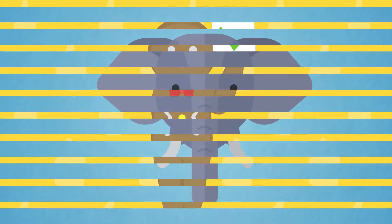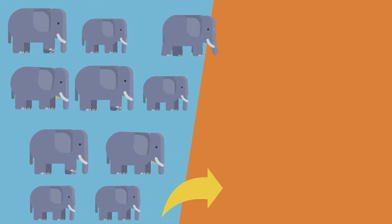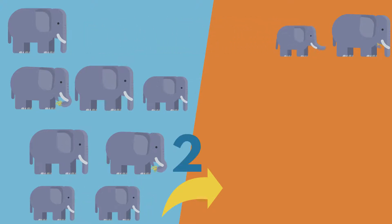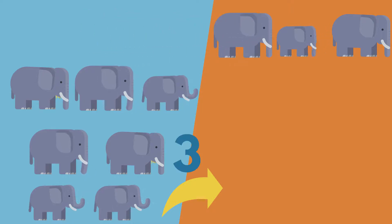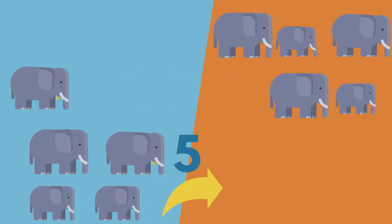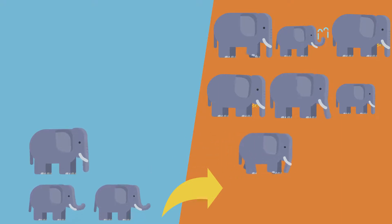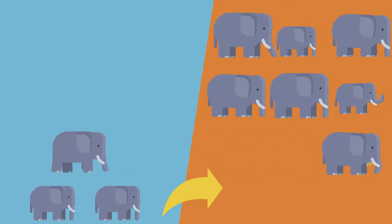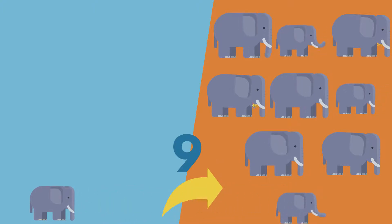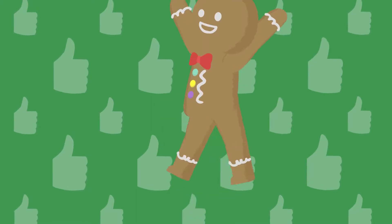Elephant. Move 9 Elephants to Orange. 1, 2, 3, 4, 5, 6, 7, 8, 9. Well done! 9 Elephants. Good job!